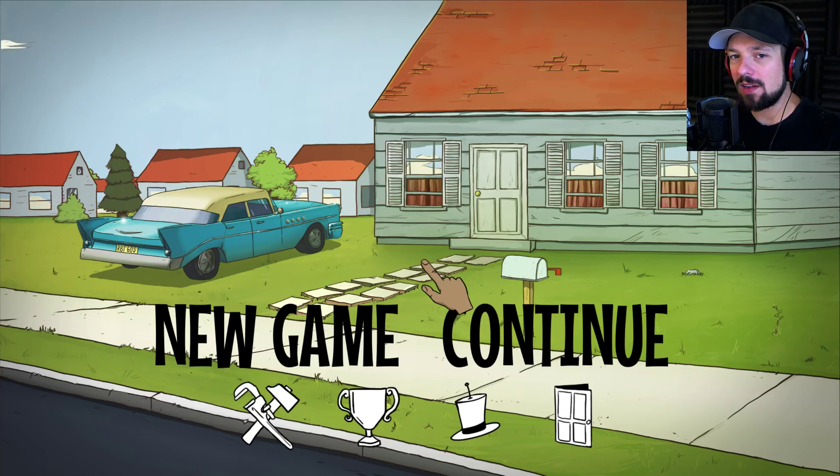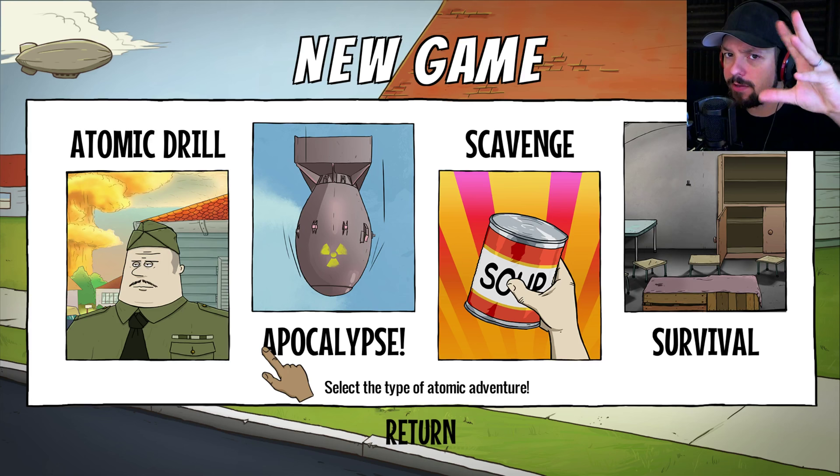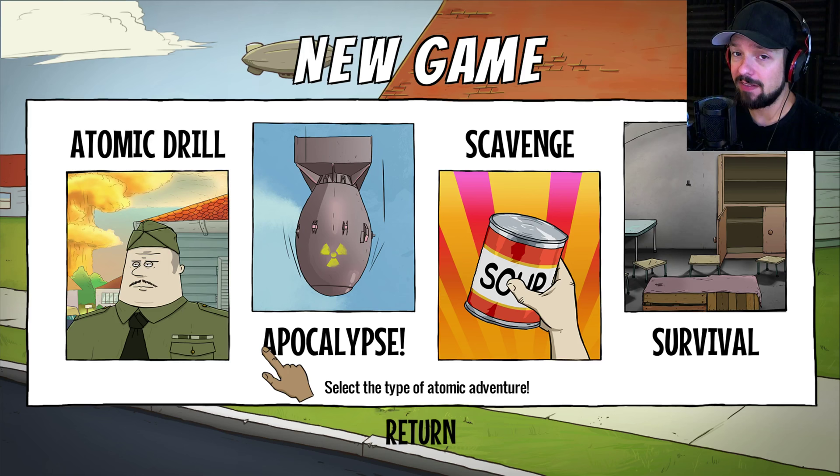Welcome ladies and gentlemen to Let's Play 60 Seconds. My name is Weasel and today we're going to do the survival mode. People have been asking me very early on if I could do the survival mode. The apocalypse mode lets you scavenge for 60 seconds — you run around in 3D and grab items — and then you go into the survival mode with the items you grabbed.